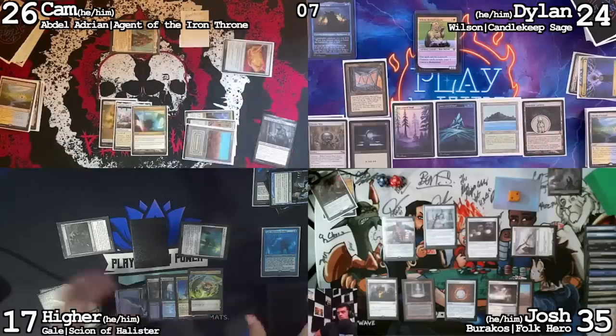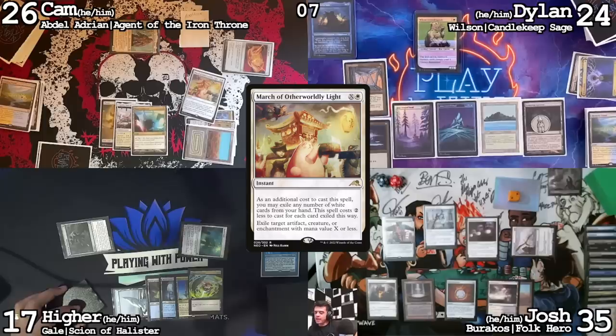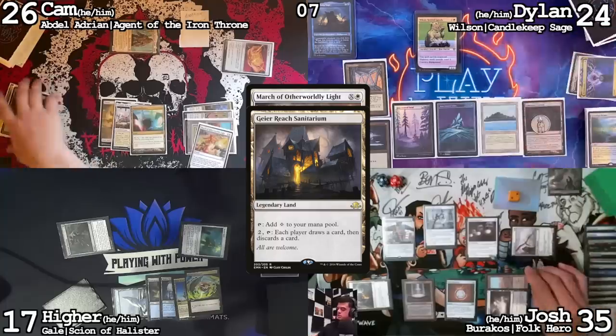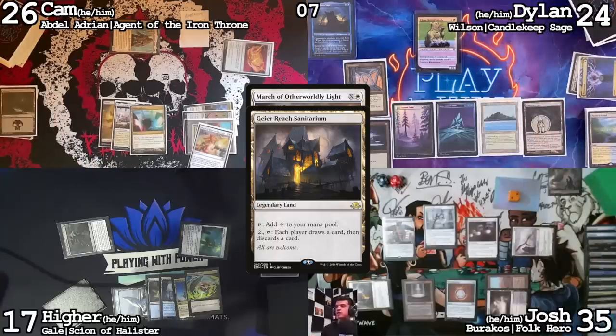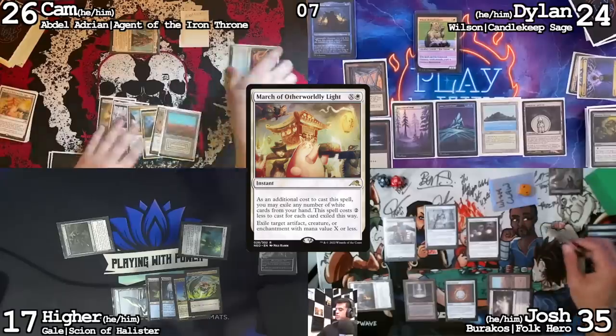End of your turn — four mana to March of Otherworldly Light the Griff. I don't like that. I'm going to activate Gaia Reach Sanitarium — draw and discard. Discarding a Hall of Heliod's Generosity. Discarding Noxious Revival. I'm going to discard Chroma. My turn.